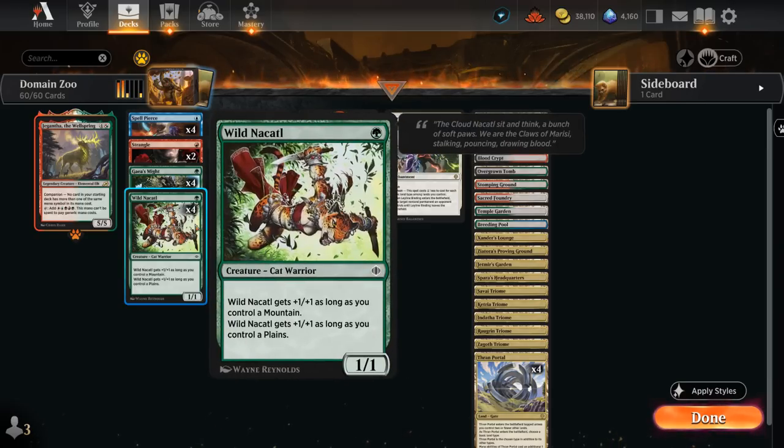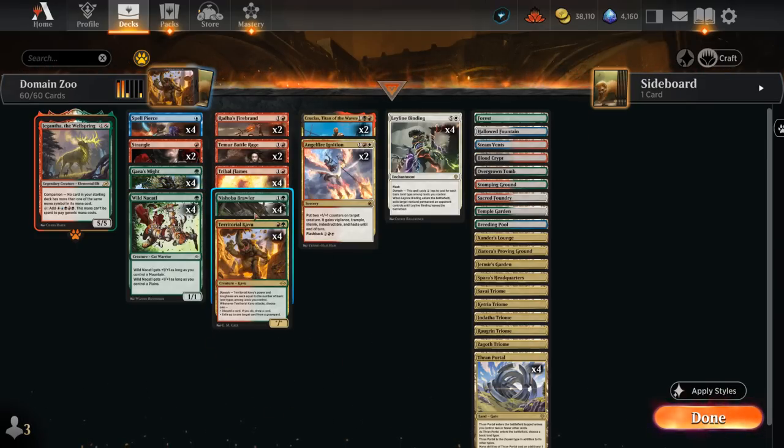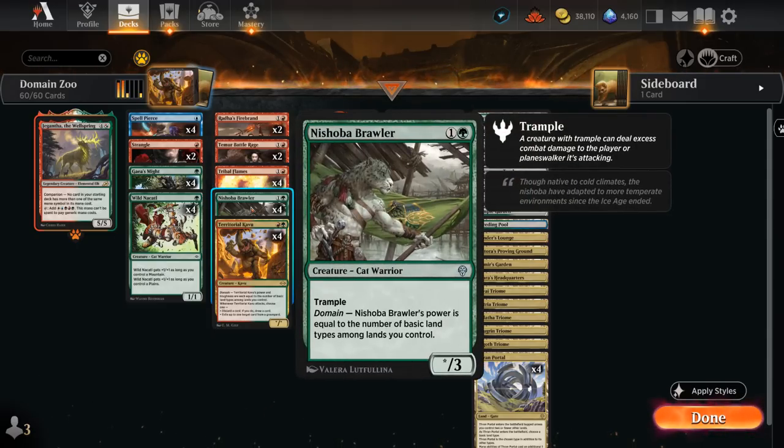And then we've got Wild Necatl, a 1-1 that gets +1 if we control a Mountain and an additional +1 if we control the Plains, so it can easily be a one-mana 3-3 in this deck. Other domain payoffs include Nishoba Brawler, which has power equal to the number of basic land types we control, with 3 toughness and trample — so a 5-3 trampler most of the time.